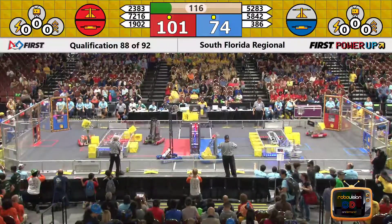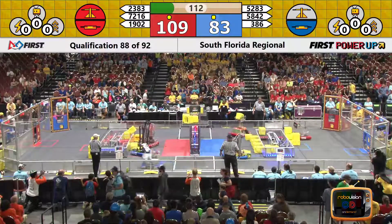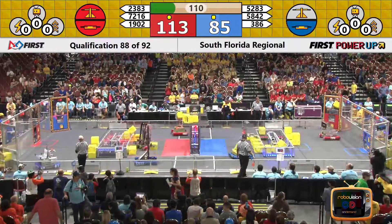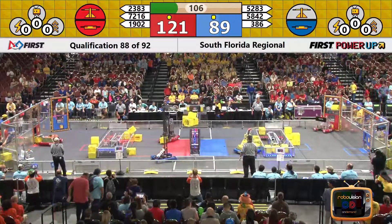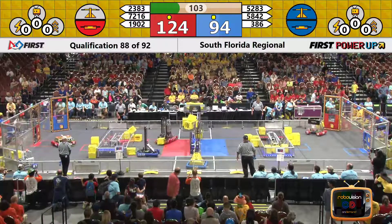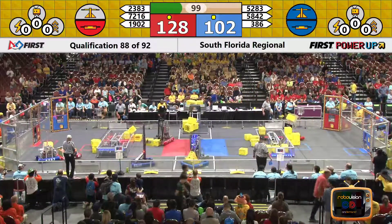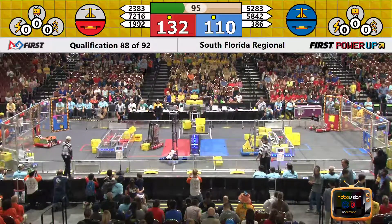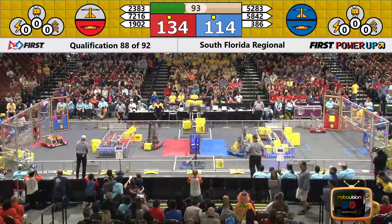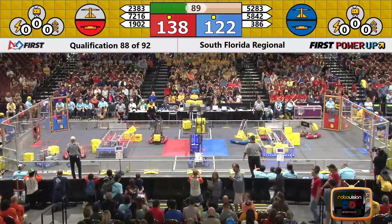Blue Alliance has plenty of firepower though. 386 and 5842 have the ability to take that scale back. Here comes 5842 now, and they do just that. The scale is now tipped in favor of the Blue Alliance. So the tables have turned — Red owns their switch, Blue owns their switch, but Blue owns the scale and is ticking away at two points per second.